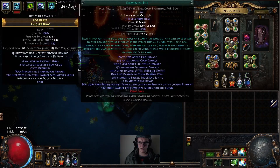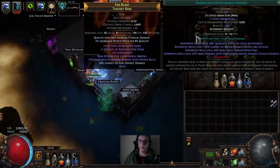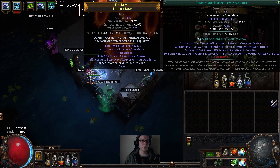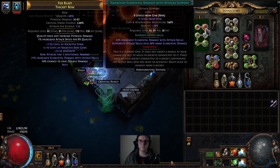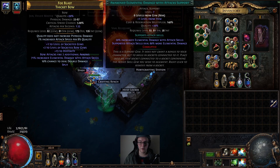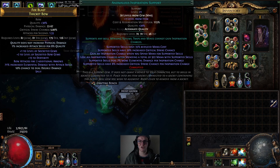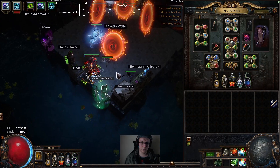For the single-target gem links in my bow: I have Elemental Hit with Barrage, which turns it into a stream of projectiles that all hit. I have Anomalous Hypothermia, which has a chance to freeze enemies that are chilled — pretty strong against map bosses. We have Skitter Bots chilling them, giving 41% more cold damage to chilled enemies. Awakened Elemental Focus, Awakened Elemental Damage with Attacks (a 60% more multiplier), and Anomalous Inspiration for crit chance instead of the mana cost reduction — about 2 exalts, definitely worth it for bossing.